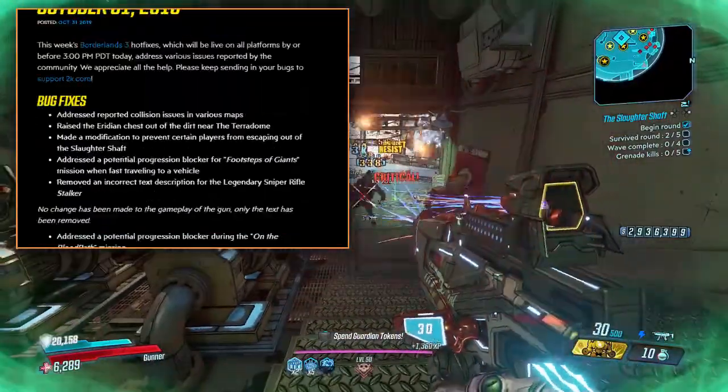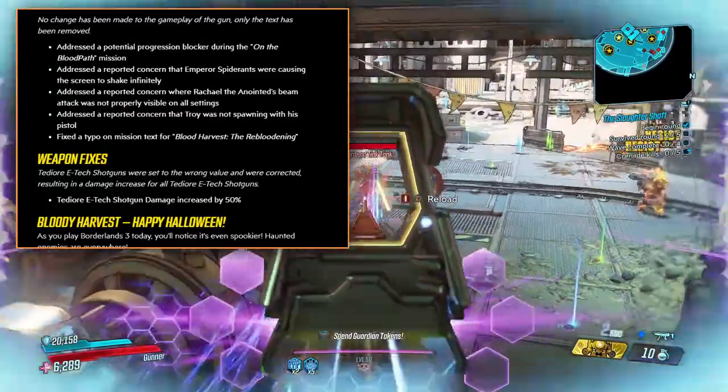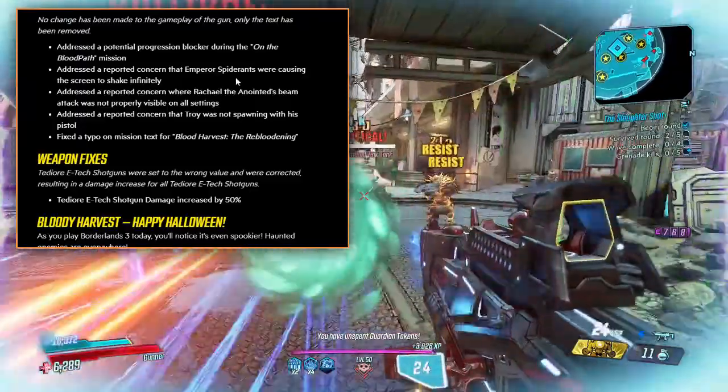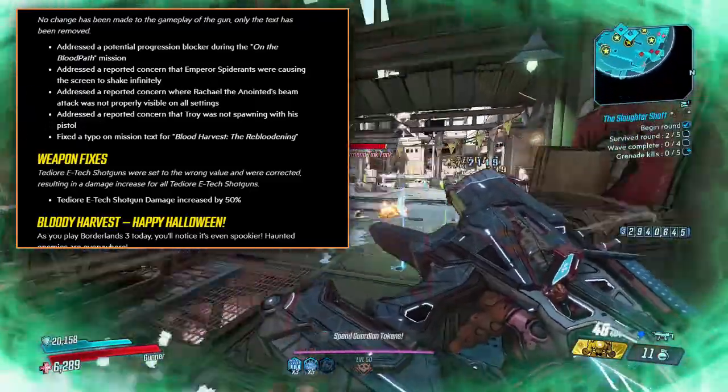Removed an incorrect text description for the legendary sniper rifle Stalker — no change has been made to the gameplay of the gun, only the text has been removed. Addressed a potential progression blocker during the Blood Path mission. So this is just a little bit of minor bug fixes here.